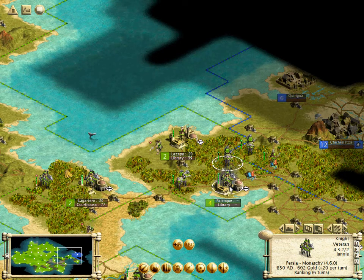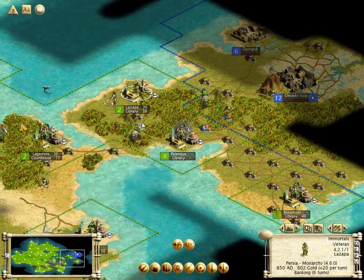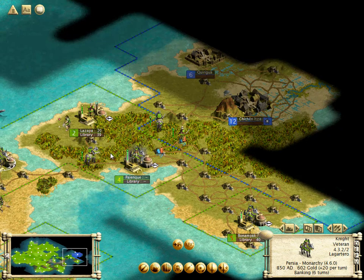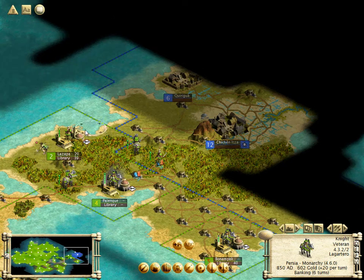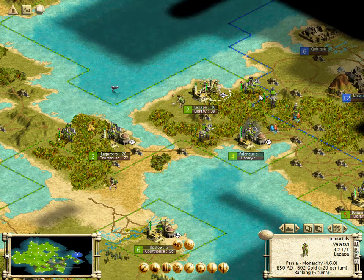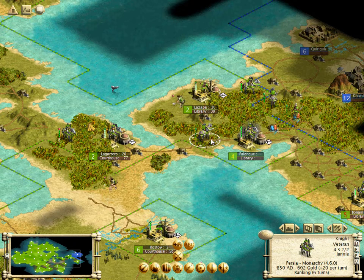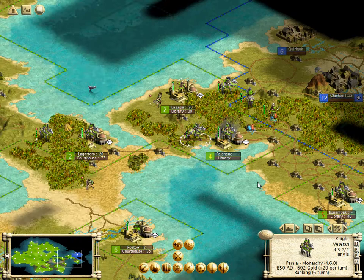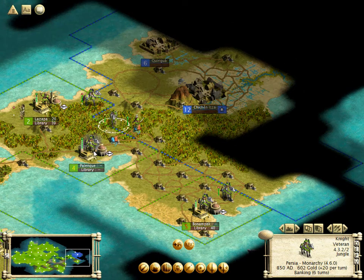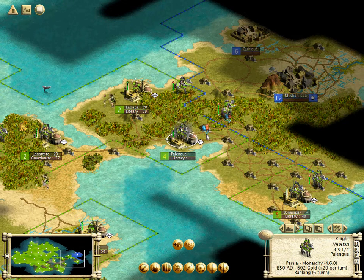Any units that are fully healed we're going to want to send out right away — no point in having them stick around. We do want to keep a few back in each city just to make sure they don't get picked off, but other than that we can move them out to begin taking more of their land. I don't think they're going to put up much more of a fight at this point since they've lost most of their productive capabilities.